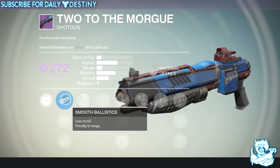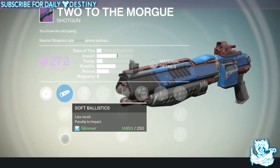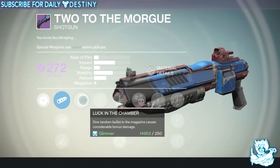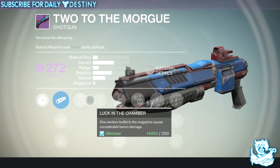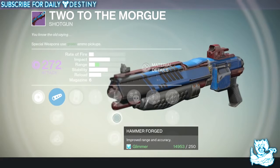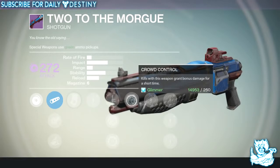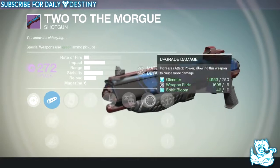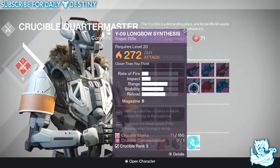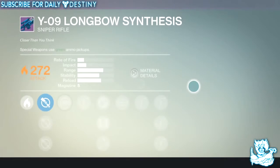Then we have 'Two for the Morgue' — great name — and this is a void damage shotgun. It looks a lot like the Invisible Hand M7. It's got Smooth Ballistics, CQB Ballistics, and Soft Ballistics, plus Last Round — the one bullet left in the magazine causes considerable bonus damage — five damage upgrades, Quick Draw, Hammer Forged to improve range, Single Point Sling, and Crowd Control — kills grant bonus damage for a short time. Love that mod.